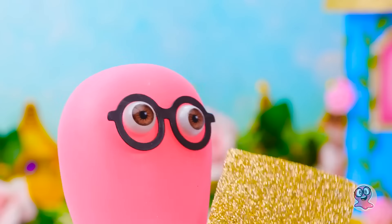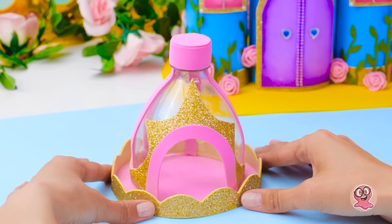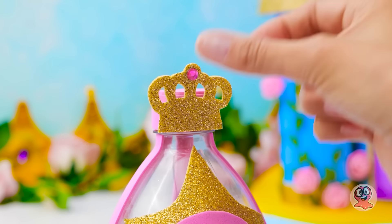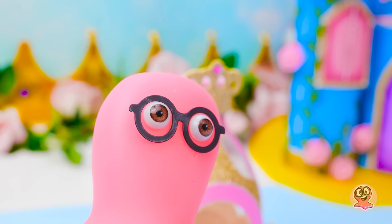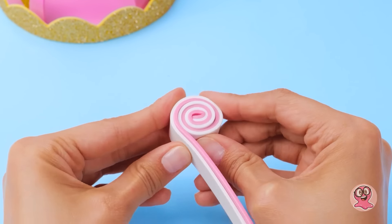¿Me puedes ayudar ahora? ¡Claro que sí! Debo decir que tienes bastante ego, Sammy. Intenta decirle eso a Roger. Esto es perfecto. ¿Pero qué le falta a este carruaje, Sammy? Un sistema de entretenimiento, ¿verdad? No, no es eso. Necesita ruedas.